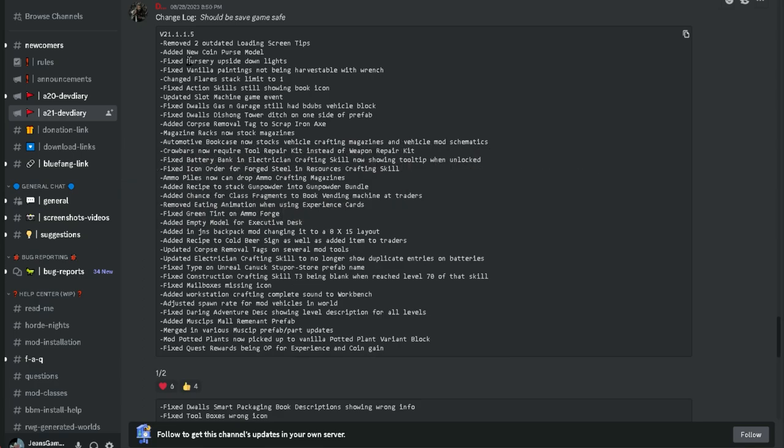Let's get started on the patch notes. Removed two outdated loading screen tips, added a new coin purse model, fixed nursery upside-down lights, fixed vanilla paintings not being harvestable with wrench, changed flares stack limit to one, fixed action skills showing up book icon, updated slot machine game event — I still want to try the slot machine. Fixed Duals gas and garage still having B-Dubs vehicle block. Fixed wall. Duals the Shong Tower ditch on side of prefab. Added corpse removal tag to scrap iron axe. Magazine racks now stock magazines — awesome, I'm hoping these are the bonus magazines. Automotive bookcase now stocks vehicle crafting magazines and vehicle mod schematics — that's awesome. Crowbars now require tool repair kit instead of weapon repair kit — that makes sense.